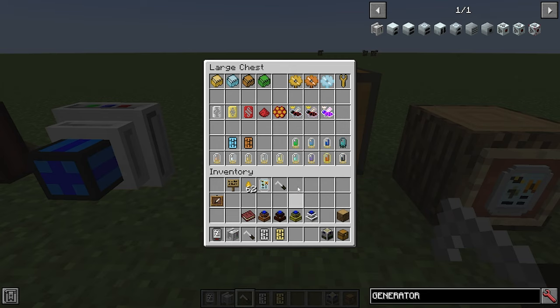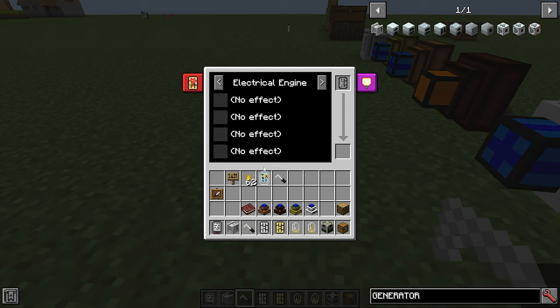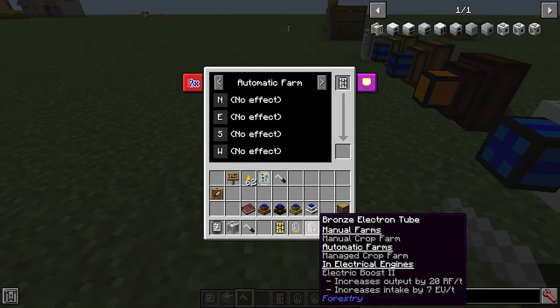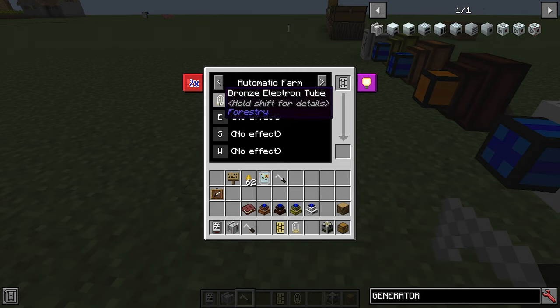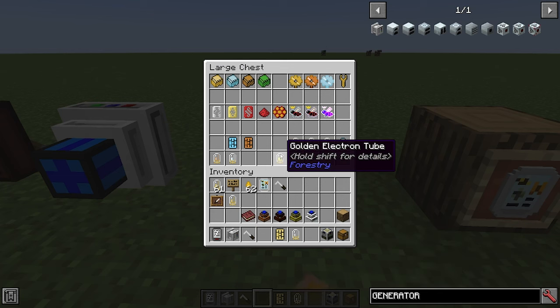So when we're making our farms we may want to use different electron tubes for different purposes. If you right click your soldering iron it opens a GUI where you can fit in your circuit board, then click the arrows to decide which type of machine you want to configure it for. For example, for an automatic farm: farms will farm items to the north, east, south and west. We can see our bronze electron tube can give us crop farms — set north to a managed crop farm, east to another, and so on. The refined circuit board only accepts three, so you can only configure three directions. That is how you use the soldering iron.